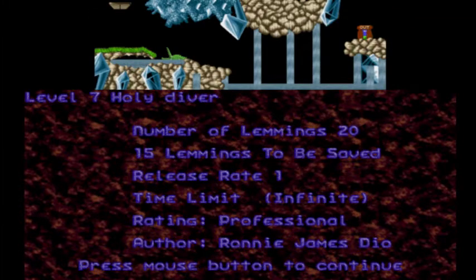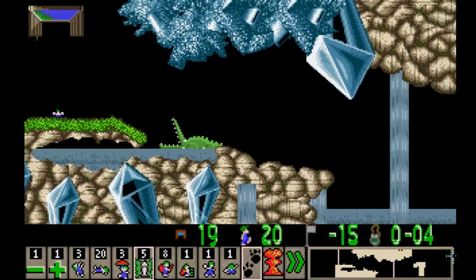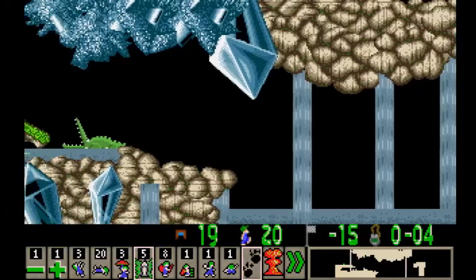We're on level 7 - Holy Diver. This looks really pretty - almost exactly like a level I was going to make for the last contest, but didn't. This is by Ronnie James Dio. We got 20 lemmings, we can kill five of them. We got five stoners, and that is a crocodile - you should never smile at a crocodile. So everyone can be a swimmer - that's nice.